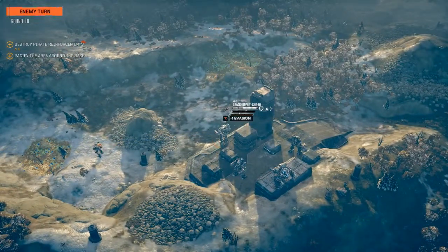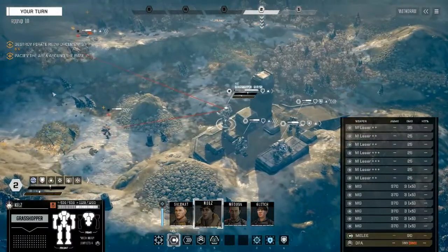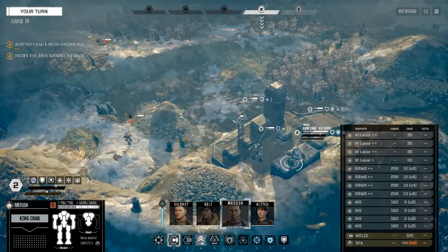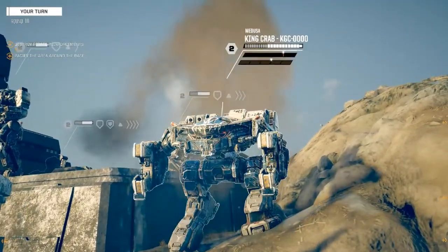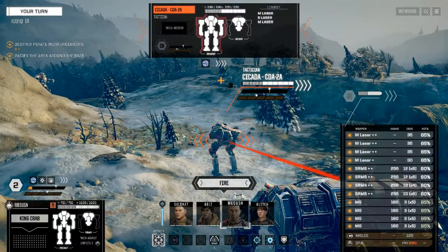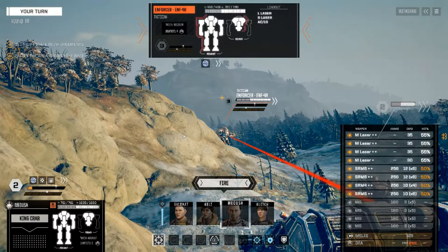Kel's is getting mauled. Well, guess what fellas — it's our turn now. King Crab, hello sir. What can you do? That's the closest you can get, so let's get close. We got — well, not the greatest — but we can precision shot, so that shouldn't be a problem. I'd like to take the Enforcer out, but we might leave him.